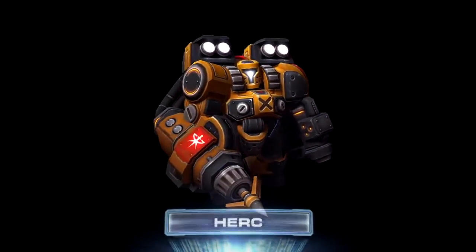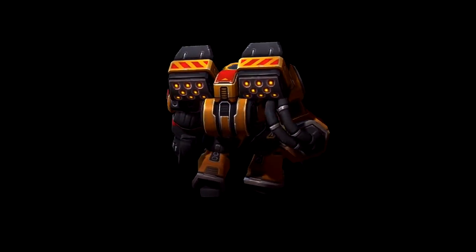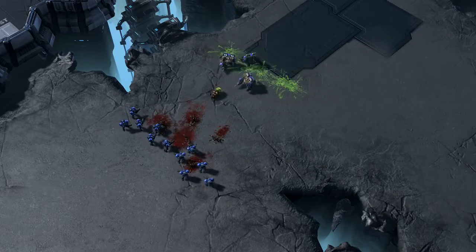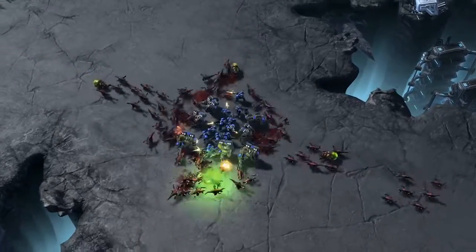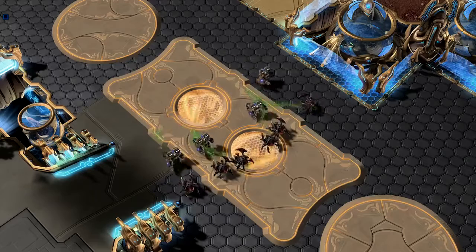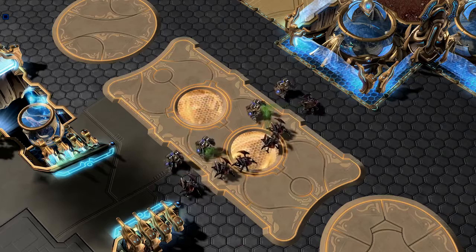First up, let me introduce you to the Herc. This barracks unit is anxious for a head-on fight. The Herc comes equipped with the ability to grapple onto targets at range and get up close and personal. Able to one-shot Banelings while dishing out small-radius splash damage, the Herc is particularly adept against the Zergling-Baneling composition. Keep in mind, though, that the Herc is unable to attack air and will have difficulty against larger Zerg ground units.